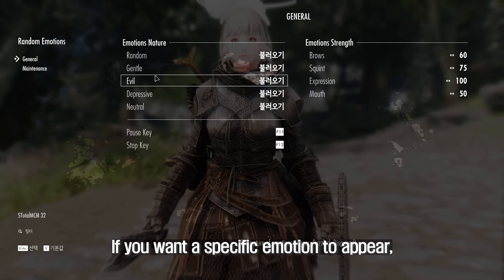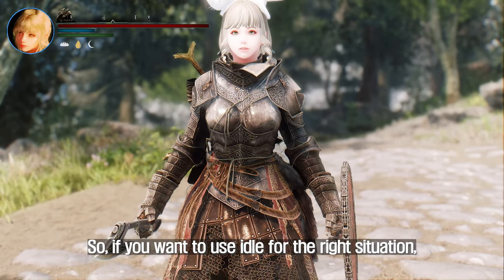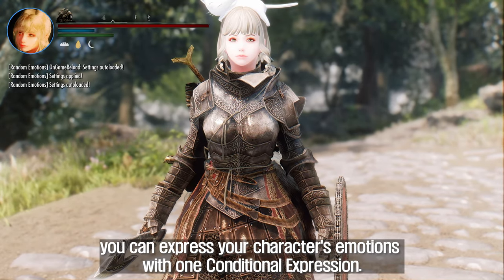Since Random Emotions outputs emotions randomly, emotions suited to specific situations may not always appear. If you want a specific emotion to appear, you can click it in the MCM so your character expresses that emotion. So if you want idle emotions matched to the right situation, you can express your character's emotions using just Conditional Expressions alone.